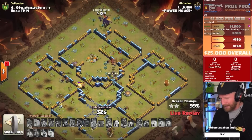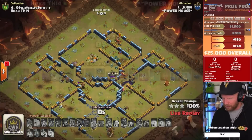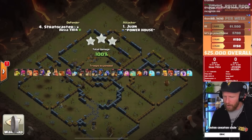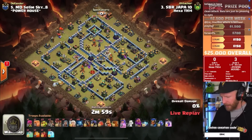He's got the king still alive, the queen still alive, the dragon bat still moving. A big bat wave sweeps across the base with 30 seconds to spare, and Powerhouse after the perfect war opens up strong in this grand finals. Joppa will start us off for Hexa — Salim Sky on defense — with a queen charge into lalo for their opening attack.